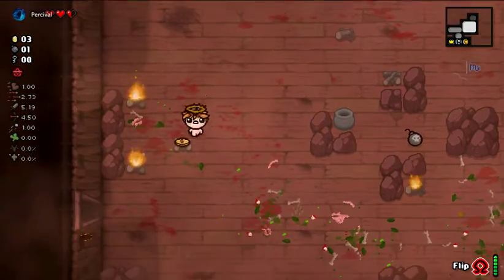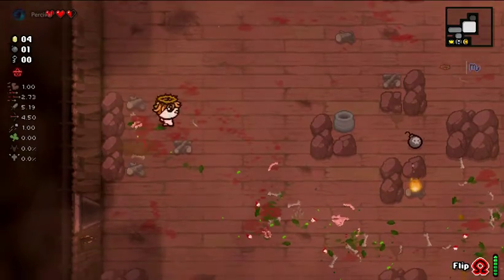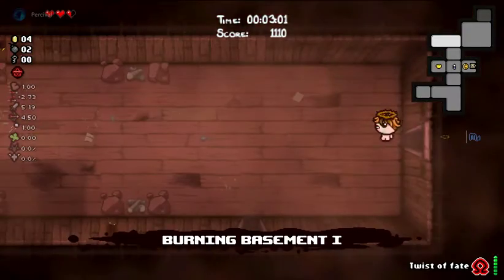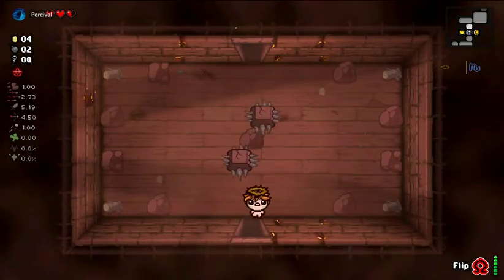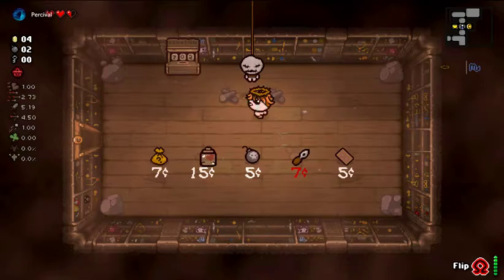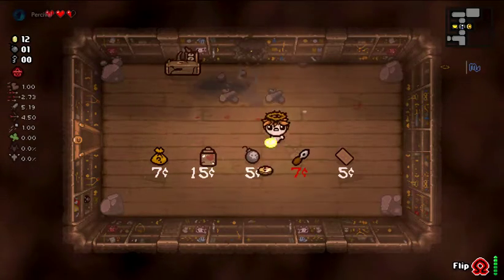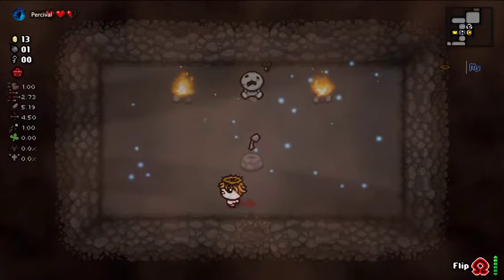So if we wanted to, we could go in right now and buy Potato Peeler. It might be worth stripping this heart away from this Lazarus and giving him Potato Peeler for a little bit more damage - it's very light, but we'll do it.